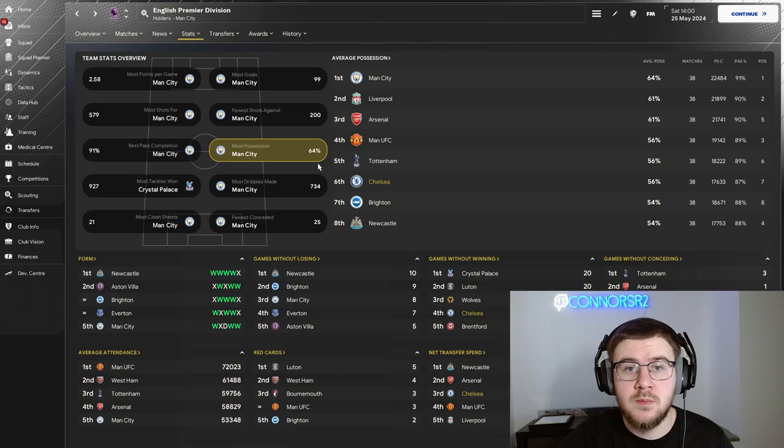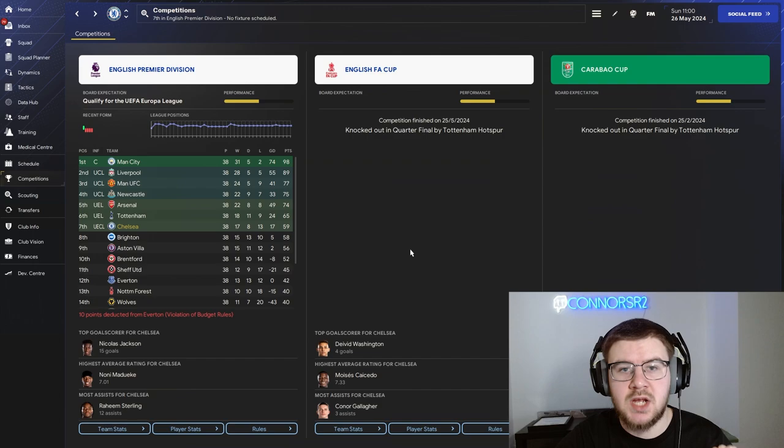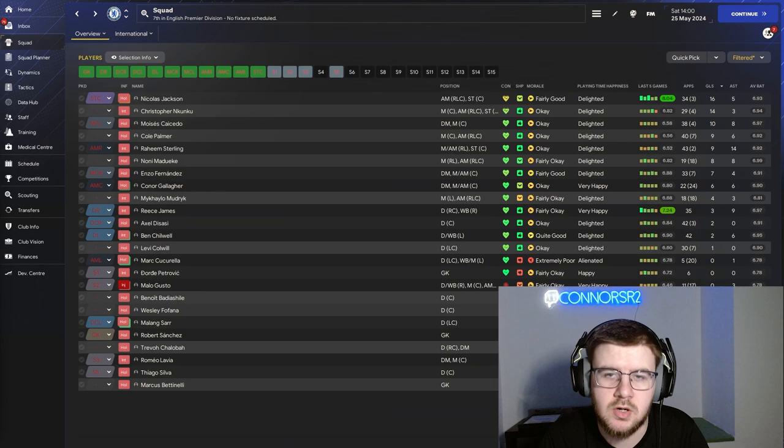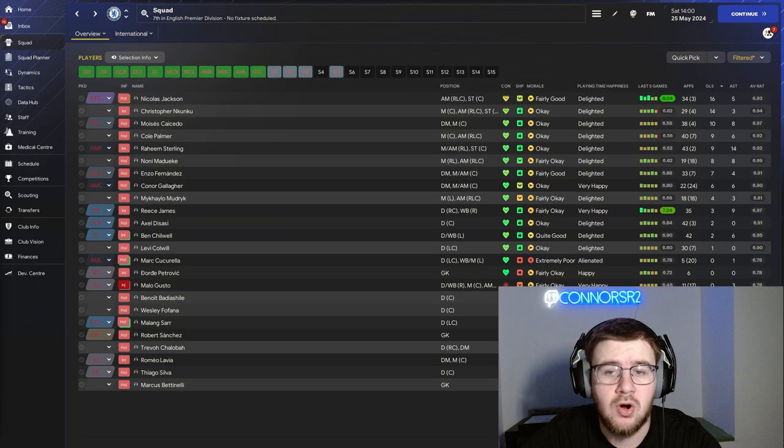Taking a look at the domestic cups in season one, Tottenham Hotspur have been the absolute bane of our life, knocking us out in the quarterfinal of both the FA Cup and the Carabao Cup. So no trophies won in the first season with Chelsea. Looking at the squad, Nicholas Jackson comes away with 16 goals and five assists. Christopher Nkunku is in there with 14 goals and three assists, which is very good considering he was injured for a couple of months at the start of the save. Moses Caicedo chips in with 10 goals and eight assists.